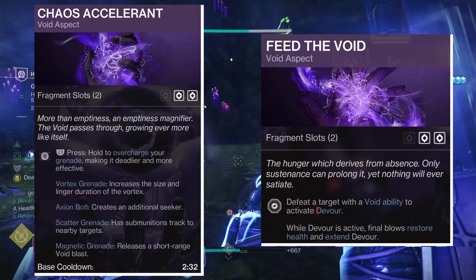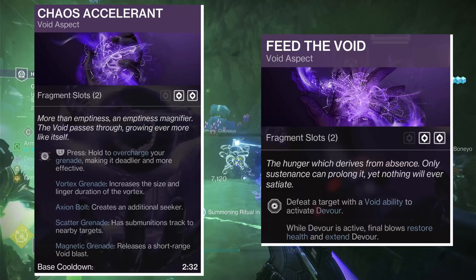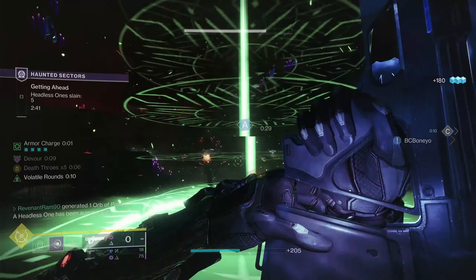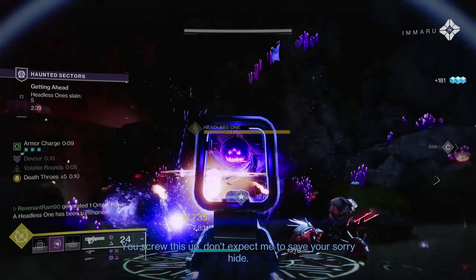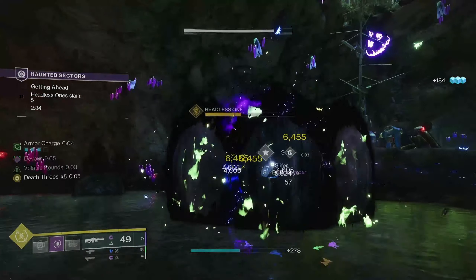For the other aspect we're taking Feed the Void: defeat a target with a void ability to activate Devour. While Devour is active, final blows restore health and extend Devour. These charged Magnetic Grenades make it very easy to activate Devour, and I'm a sucker for anything that adds survivability to a build. If you're not worried about that, you can swap this for Child of the Old Gods.